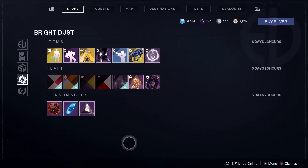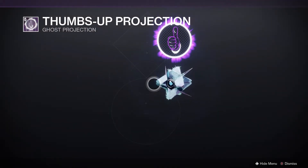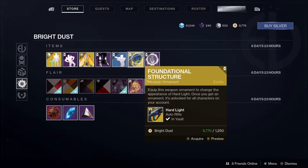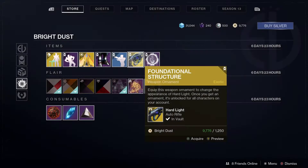Let's have a look at the other bright dust items. We've got the Thumbs Up Projection and an ornament for Hard Light called Foundational Structure — not sure about that one.